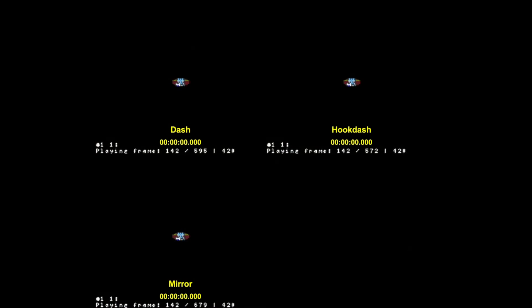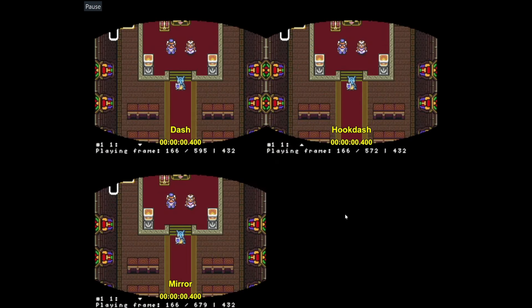So let's go over to the timing comparisons, and you'll see that we have these three methods: dashing over here, hook dashing over here on the top right, and then mirroring on the bottom.